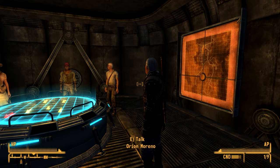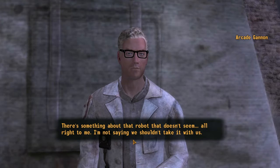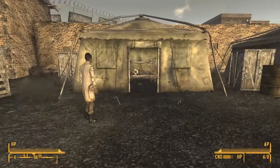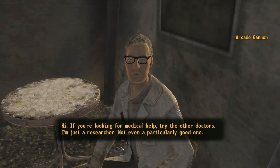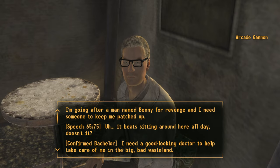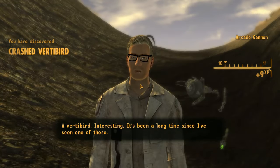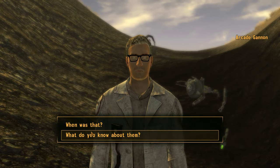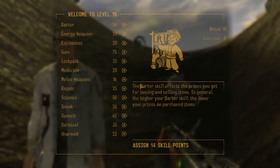Aside from the Brotherhood of Steel, the other group that can provide power armor training are the Enclave Remnants. In order to locate them and get the training, you will need to complete Arcade Ganon's personal quest, For Auld Lang Syne. Arcade can be found at the Old Mormon Fort in Freeside. He can be recruited by improving your reputation with the Followers of the Apocalypse, passing a skill check in conversation, or in this playthrough I recruited him with the Confirmed Bachelor perk. Next, you will need to increase your status with Arcade through conversation triggers which occur throughout the Wasteland — you'll need to earn 5 points with Arcade in order to initiate the quest. There are too many triggers to go through all of them in this video, so I'll link up a wiki page that lists out each one in detail.